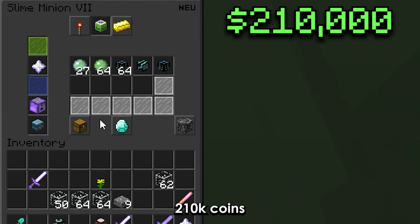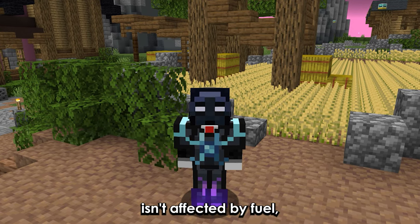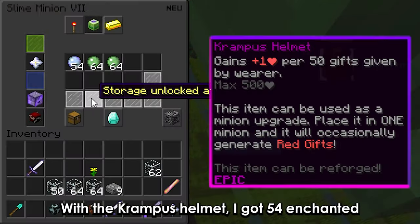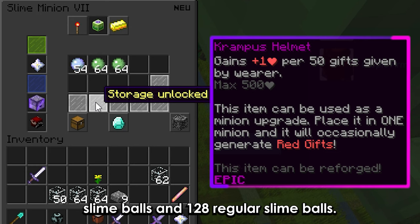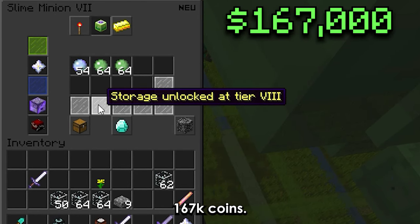Also, the soulflow production isn't affected by fuel, so I would have made 150k coins without any fuel at all. With the crampus helmet, I got 54 enchanted slime balls and 128 regular slime balls. This is equivalent to around 167k coins.